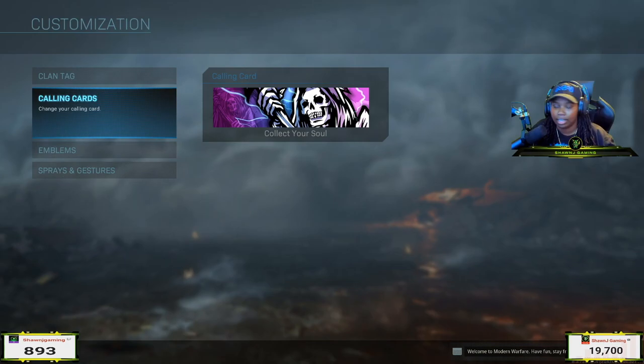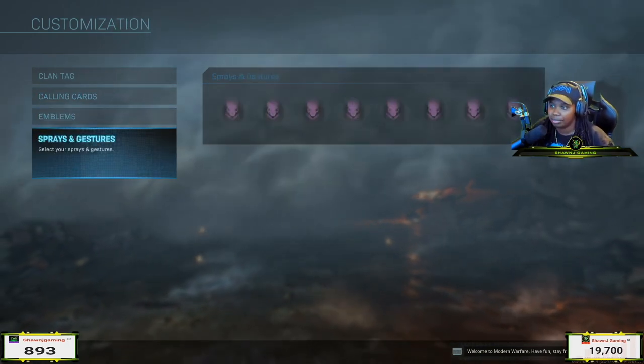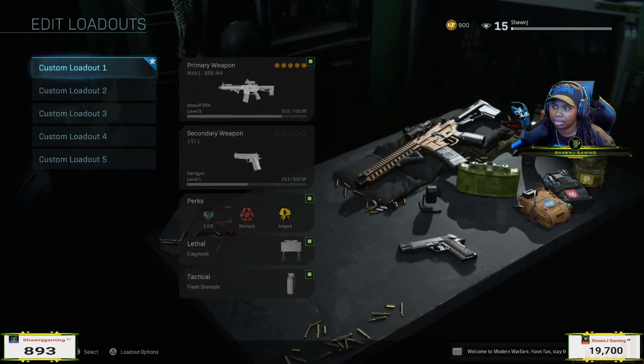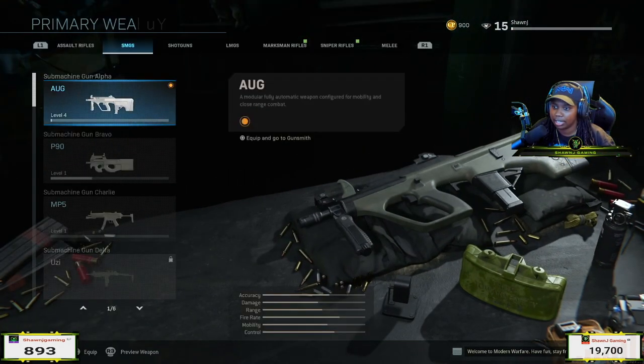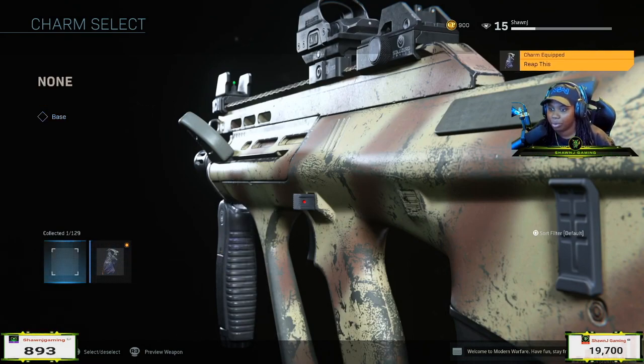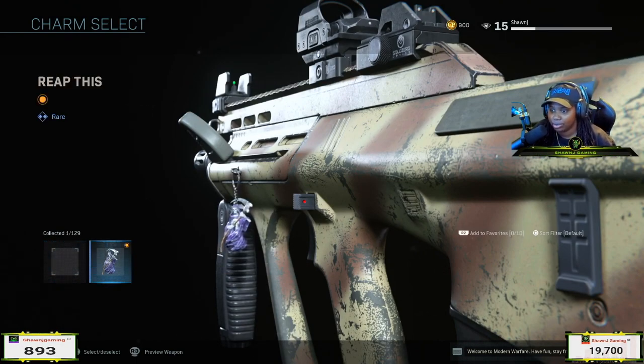I switched over to PS4 — I already equipped the calling card, the emblem, and the gesture. The only thing I didn't put on was the weapon charm, but I went ahead and did that. This is the weapon charm — I now have one weapon charm in the game. It's pretty cool for something simple like sitting in a stream for four hours.